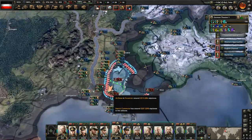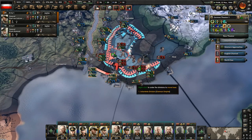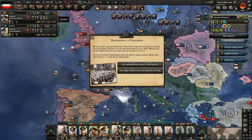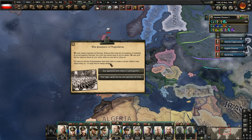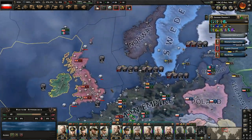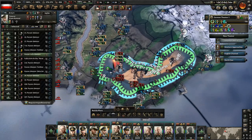We've got to vent about the question of Yugoslavia. I'm not entirely sure what's going on here - the Italians have held that for a long time. We now stand supreme in Europe. France was long the foundation of stability in southeastern Europe but now the entire area is up for grabs. We can pull all the nations there into our orbit. It's time to tell the Yugoslavians they have to make a choice. It's kind of strange because Yugoslavia's gone - they've already had a peace treaty with them. They shouldn't be getting that event.